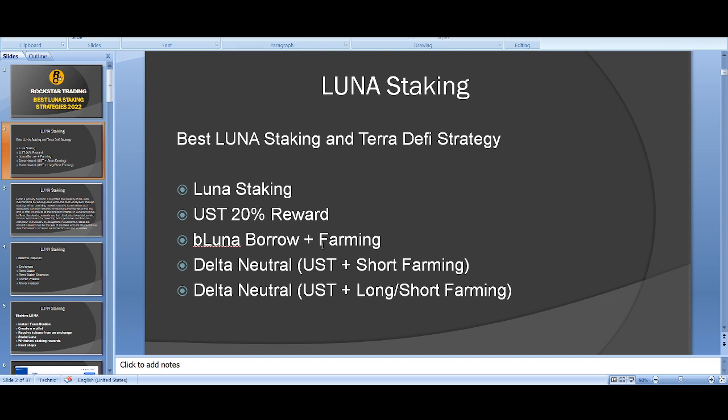The first strategy is Luna staking, which I've covered in a previous video but will cover here too. The second is UST on Anchor Protocol at 19.5% — about 20% APY. Then we go into more detailed strategies. If you're new you might not have heard about them, but I'll go through them step by step.